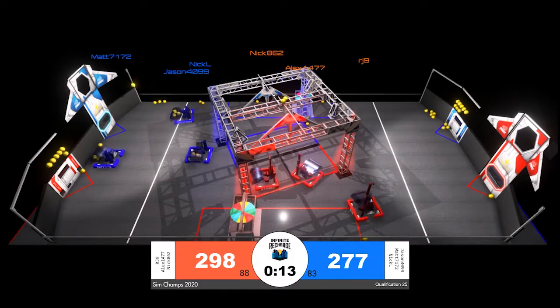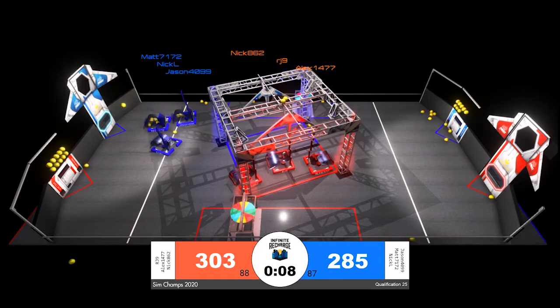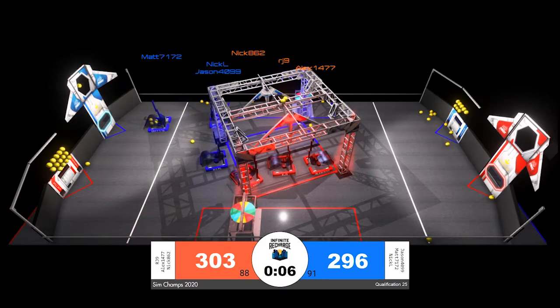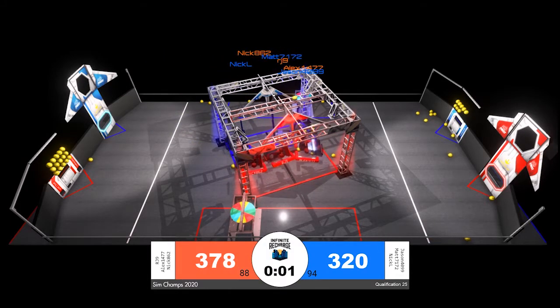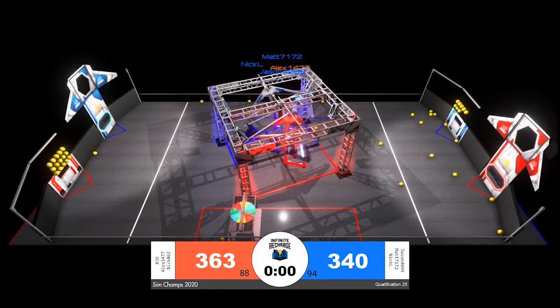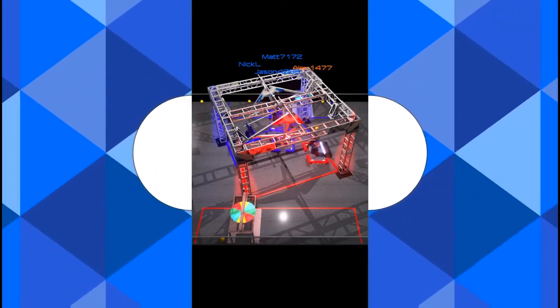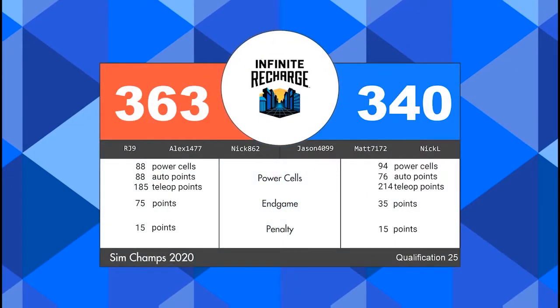13 seconds to go — red alliance the first to head to their rendezvous point. It looks like all three robots are lining up to pull themselves up onto the shield generator switch. Blue alliance behind them. Two seconds to go — end of match. It looks like the red alliance is able to get all three robots up, but the blue alliance appears to not have been able to do so. That could have been the big move to seal the deal for the red alliance. Final score for match 25: 363 to 340.